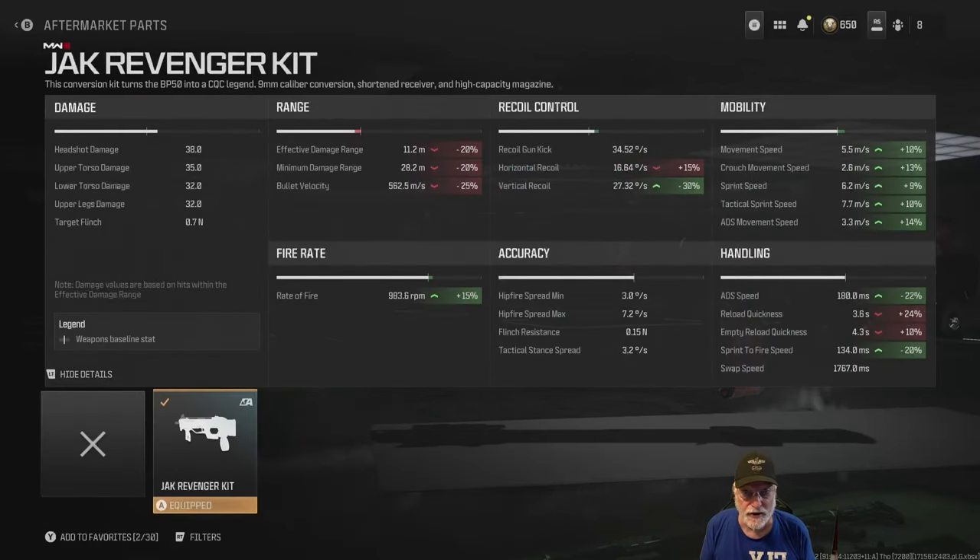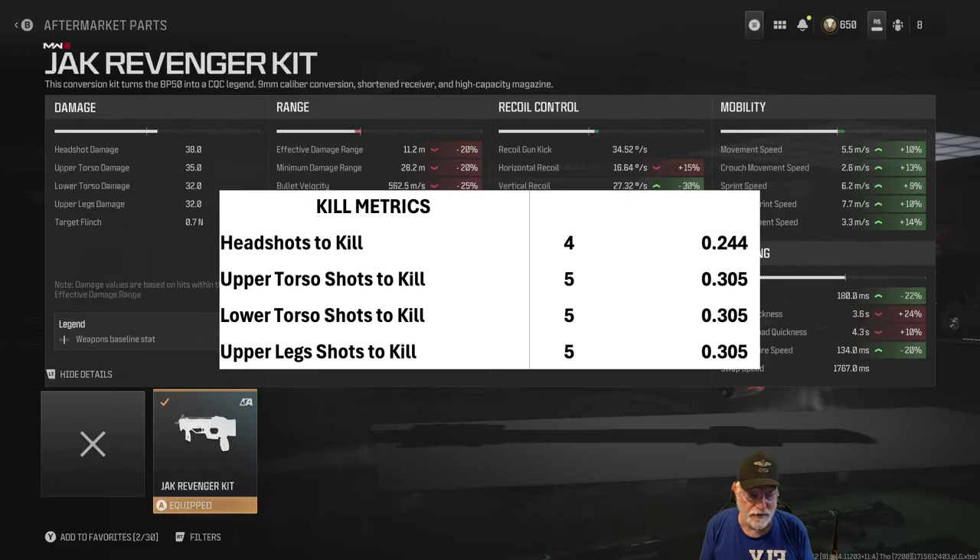Damage remains the same and this is amazing. Headshot 38, 35 for the upper torso, 32 for the lower torso and upper legs. Range has decreased quite a bit — effective damage range at 11.2 meters, but the minimum damage range is 28.2 meters. Look at the fire rate: 983.6 rounds per minute. With that damage, the kill metrics show a four-shot headshot at 244 milliseconds.